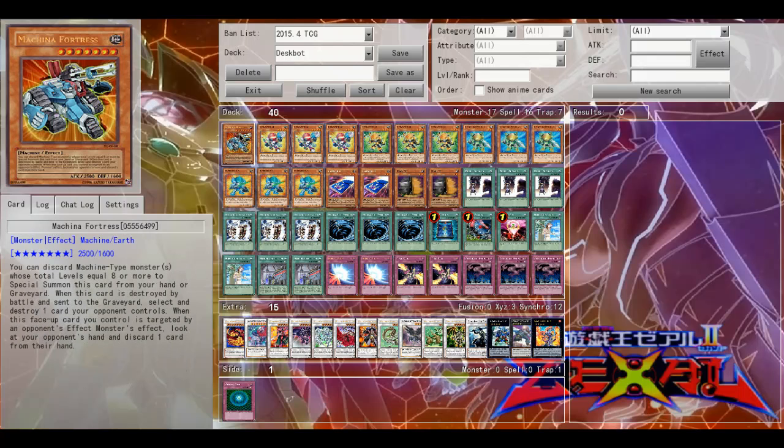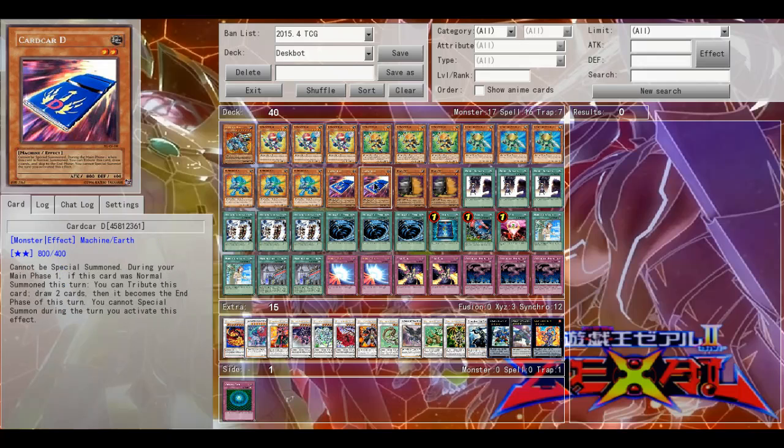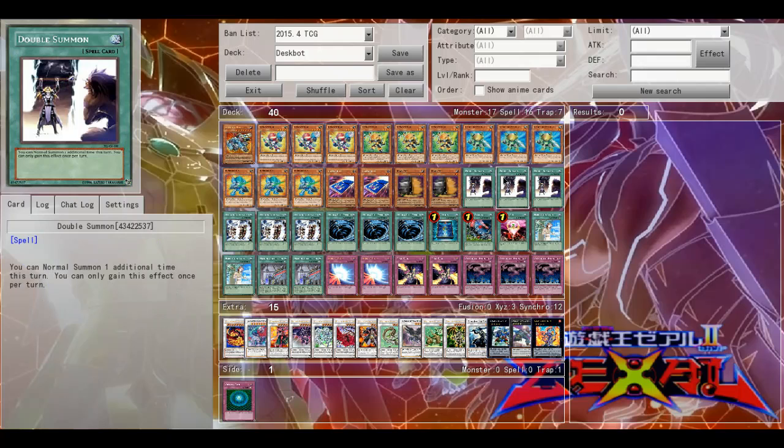For the main deck boss monsters, I am playing one Machina Fortress and then three of each Deskbot, starting with Deskbot 004, 003, 002, and 001. Two Card Car D, two Maxx C.